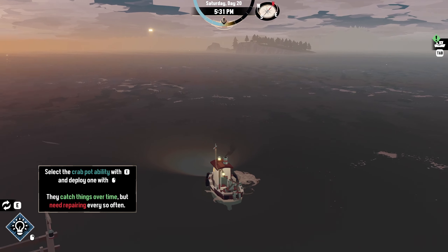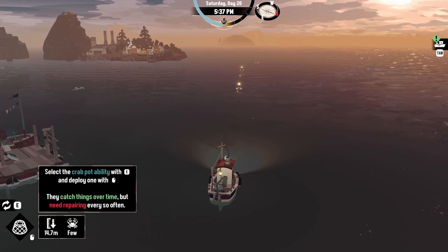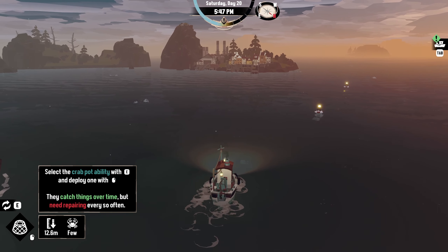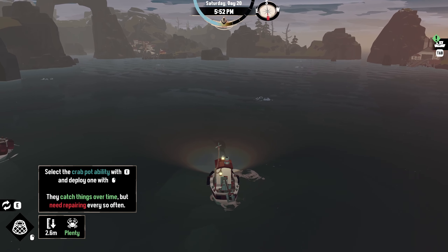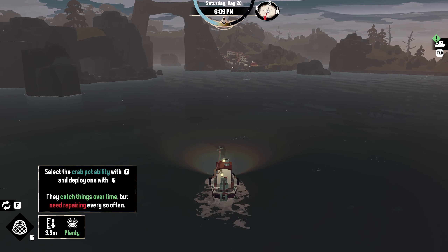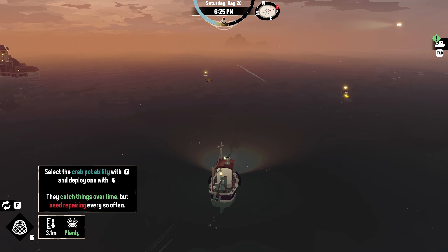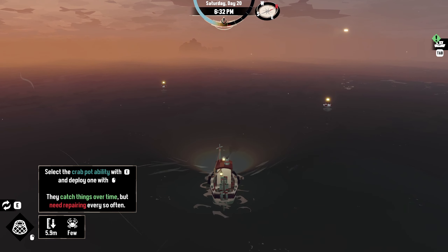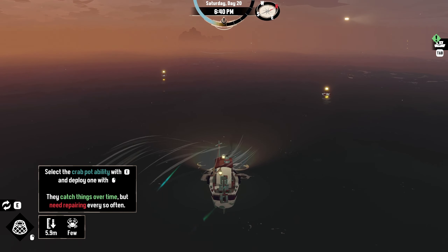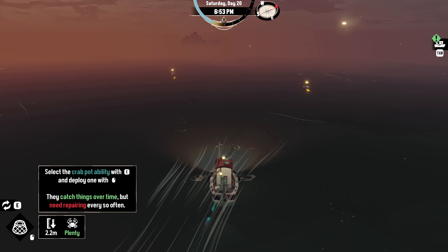Select the crab pot ability with E. Oh, plenty. Is there anything higher than plenty? A few, plenty... I guess let's drop it right here.